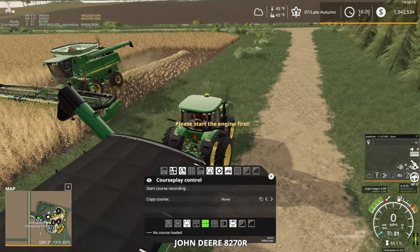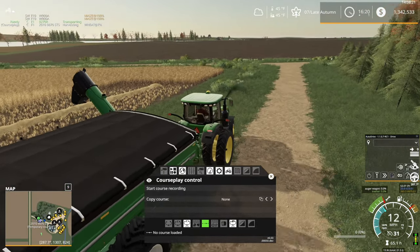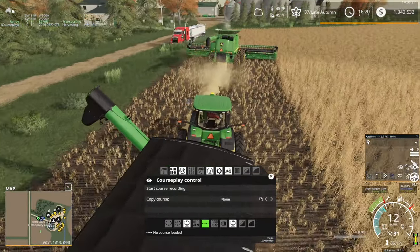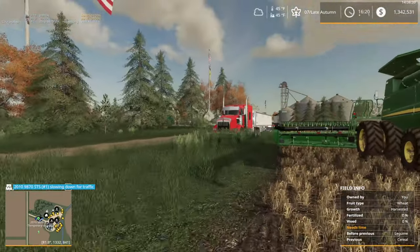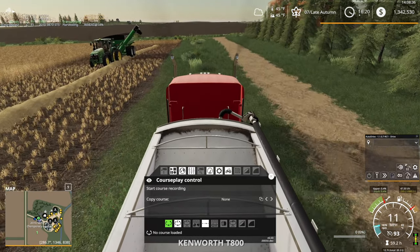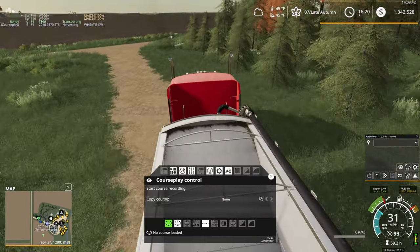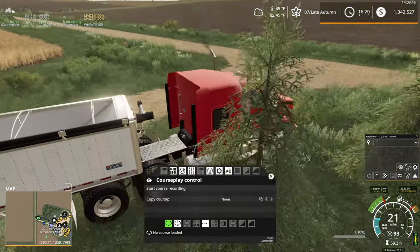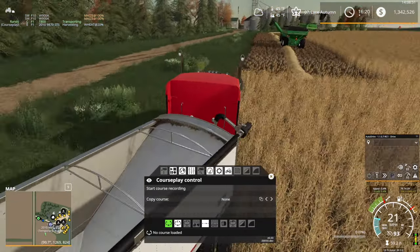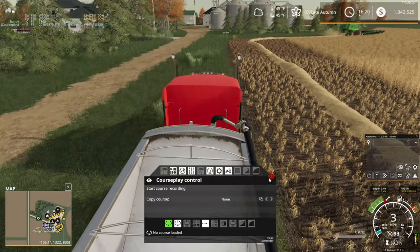Let's get the tractor out of the way here a moment. There are basically two courses you're going to need to record here for Auto Drive, everyone. First, you're going to need a course for the truck. Now if you already have some routes set up on your map, you can either add to those or possibly use them as-is for the truck course. In my case, we're going to take it from the field and put it in the main farm silo. Let's close CoursePlay — we don't need CoursePlay for this.